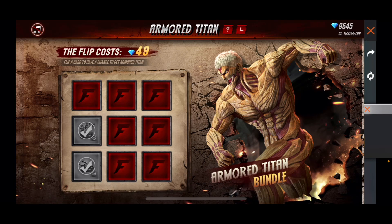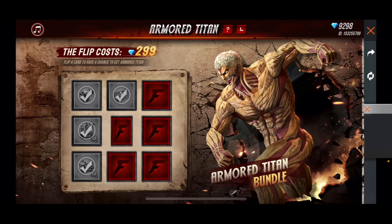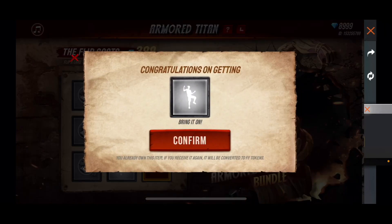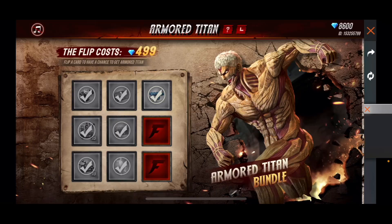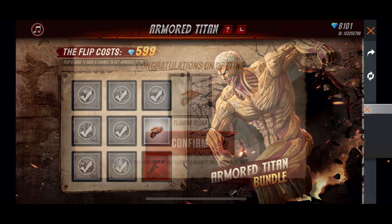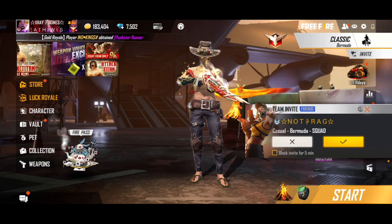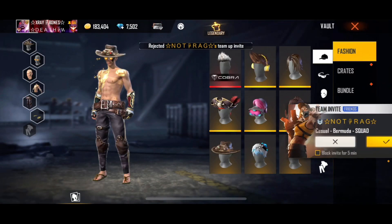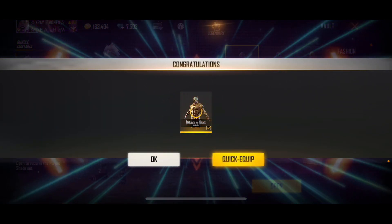I know this character goes with this skin, I just need to get it — it's bothering me. So this costs a lot of diamonds. Yeah, that ate my diamonds up. Equip.